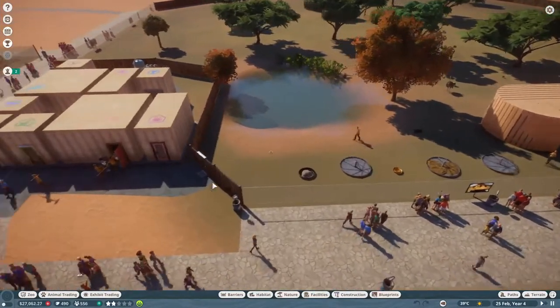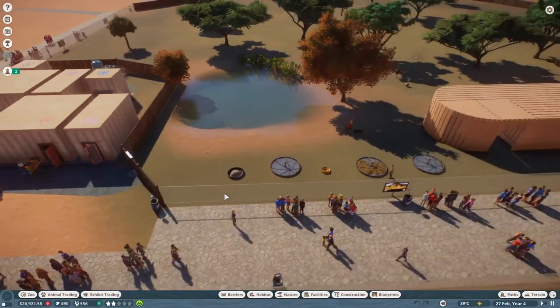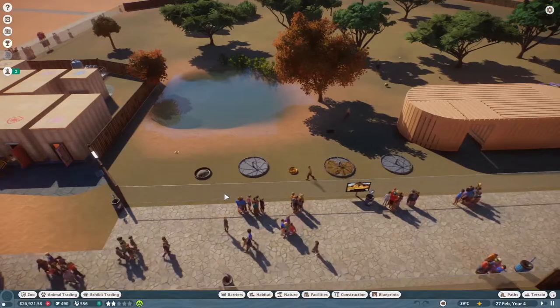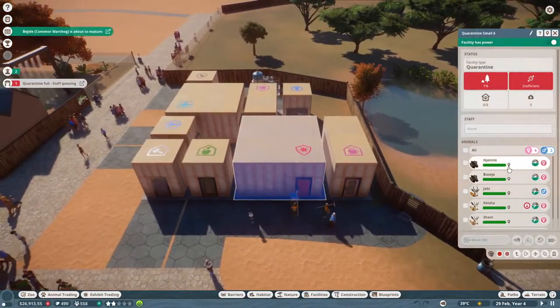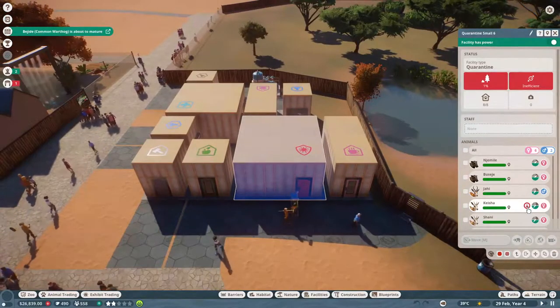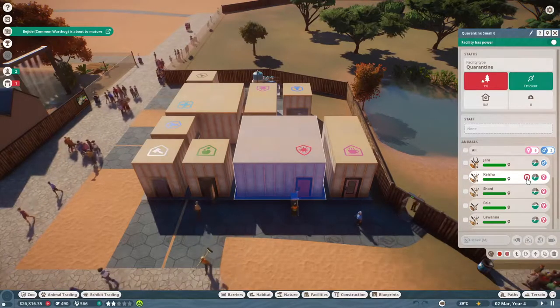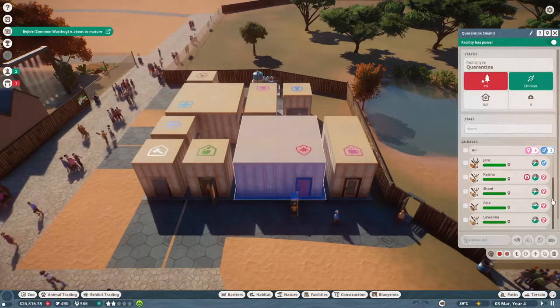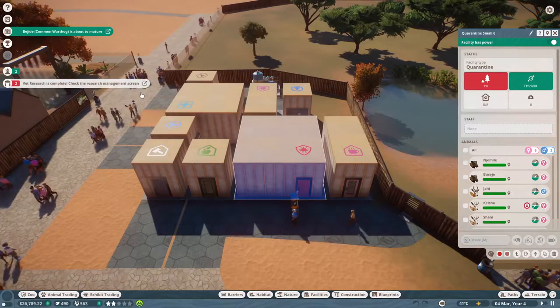Everybody's crowding into quarantine here. Oh my goodness - quarantine full, staff queuing. Oh no! It's a good thing that we have them in quarantine though, because this Springbok looks sick... or no, that means she's pregnant! She's pregnant, guys! We have a pregnant Springbok! Oh my goodness, we have a pregnant Springbok!